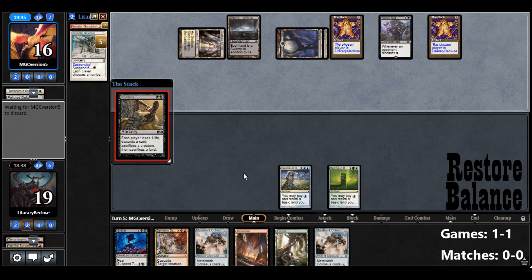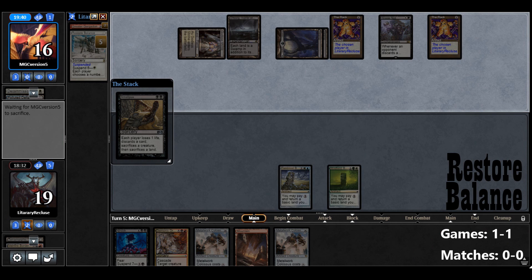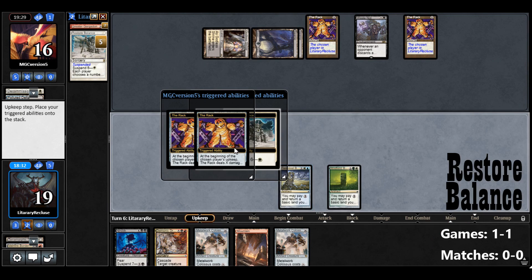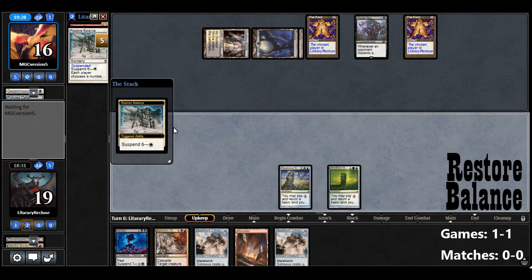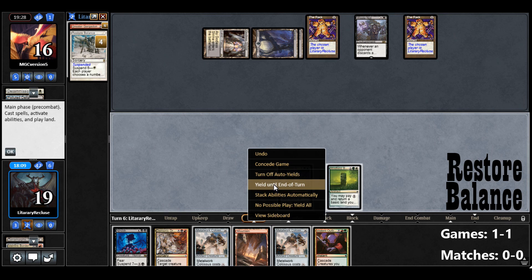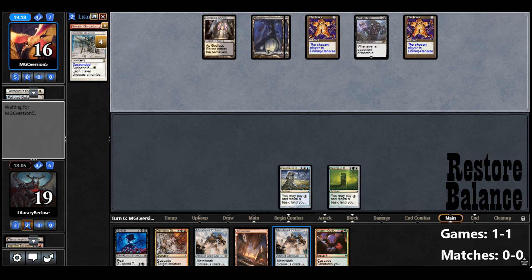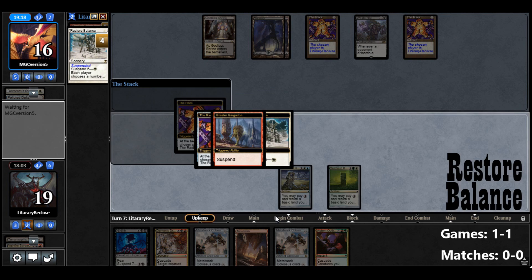I'll discard a land — I don't need the land, and it just gives them mana. They have nothing else. Violent Outburst and I can play it — it's not really worth it though. They only have one card in hand, we'd be discarding most of our hand and we'd have to play a land. So they'd get to keep one, we'd only be destroying two lands and have to discard three cards. Not going to play that now — maybe if we had a Border Post it'd be worth it.